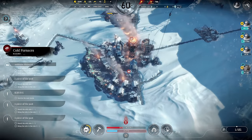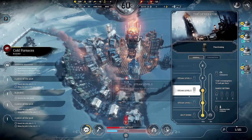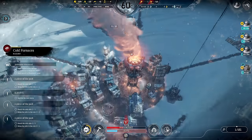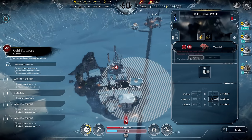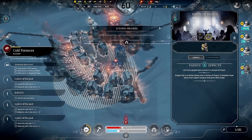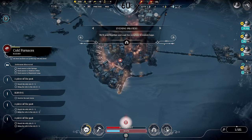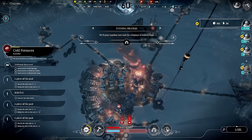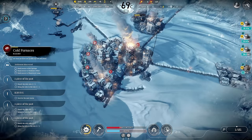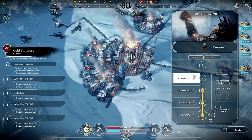Day 32 is at an end. I'll probably still go with steam level 2 to stockpile more coal. Let's have an evening prayer to make it a bit easier. Negative 80 - the hothouses will stop to function now, so let's increase to steam level 3 for everyone.